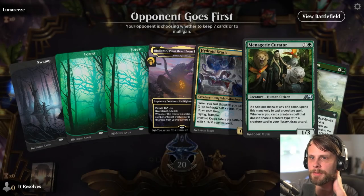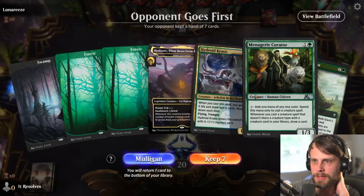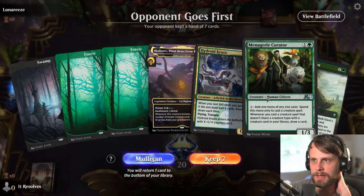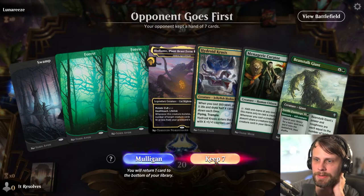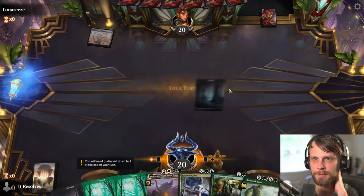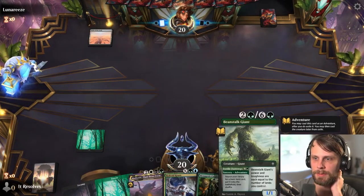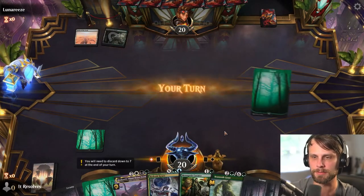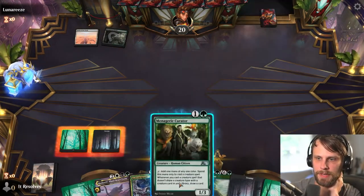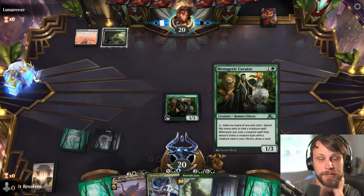Here we are for game number one. Let's see what we can do here. Weirdly, I'm actually okay with this hand. Having the Curator allows us to kind of ramp a little bit — I know we can only cast creature spells with it, but it does fix our mana quite a bit, so it's definitely worth doing. We also have the Beanstalk Giant, which can then fetch up whatever color mana we need. Let's go ahead and throw this out and see what we can do.